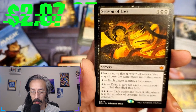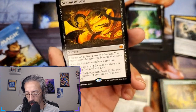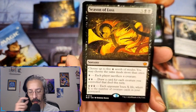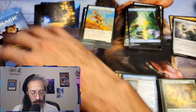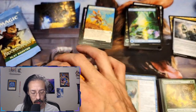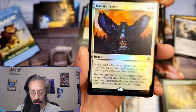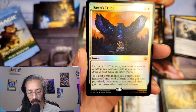Season of loss — sacrifice a creature, draw a card for each creature you control that died this turn, each opponent loses X life where X is the number of creature cards in your graveyard. Oh that's a mythic. We have two mythics — season of the bold and season of loss. Dawn's truce — gift a card. If you do, they draw a card before its other effects, and you and permanents I control gain hexproof until end of turn.